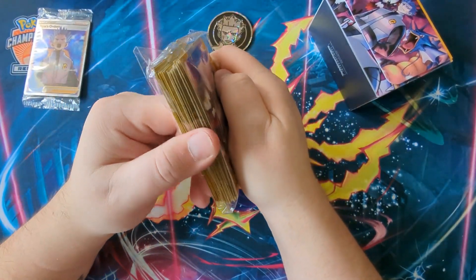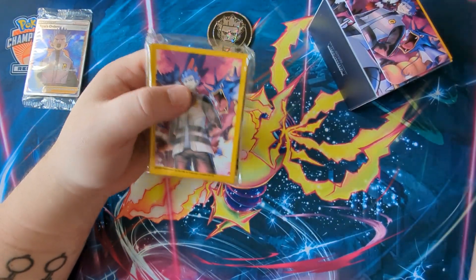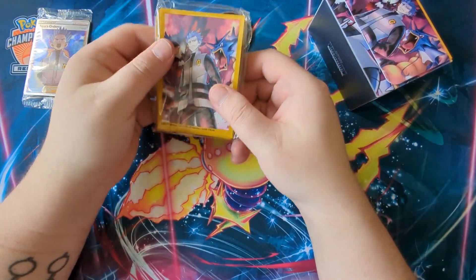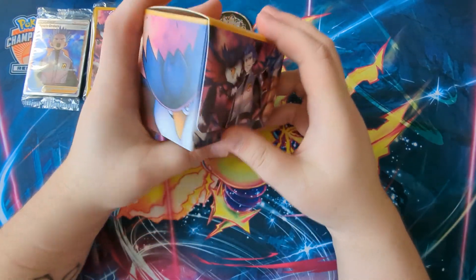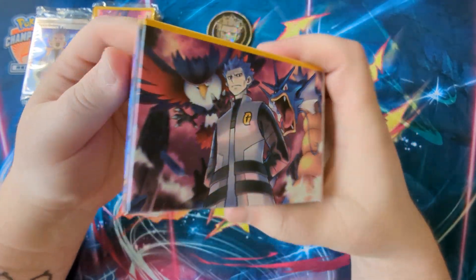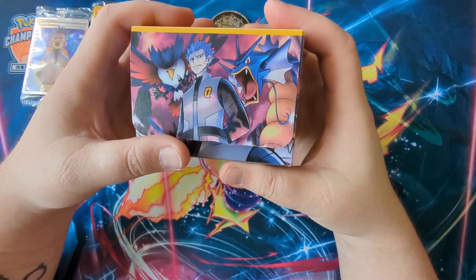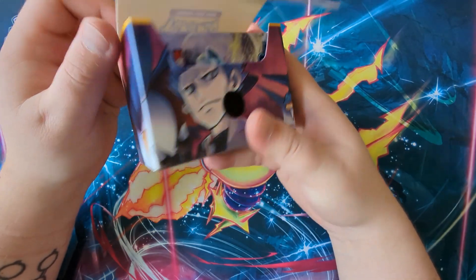You get a cool set of Team Galactic sleeves, which appear to be the standard Pokémon quality. I'll be sleeving my deck in them and then putting them into double sleeves to protect them. You also get a Team Galactic deck box which has a little velcro tab and is actually very decent quality — big Gyarados on there, and Honchkrow in the background. Pull it open and you've got Cyrus judging you!